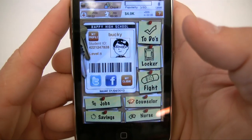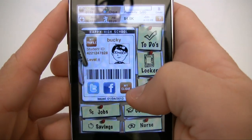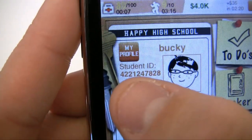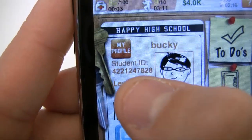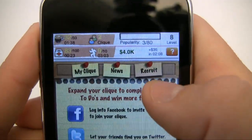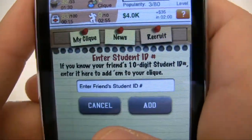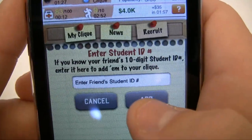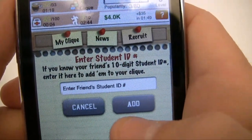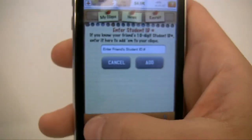The last thing is joining my click, which will enhance your chances of winning a fight. If you're watching this tutorial I recommend you do this. Here is my student ID — write it down: 4-2-2-1-2-4-7-8-2-8. To add me, go to 'My Click,' click 'Recruit,' then 'Add your friend using their student ID,' enter my ID, and click 'Add.' If enough people do this we'll pretty much be the unbeatable group of High School Superstar.